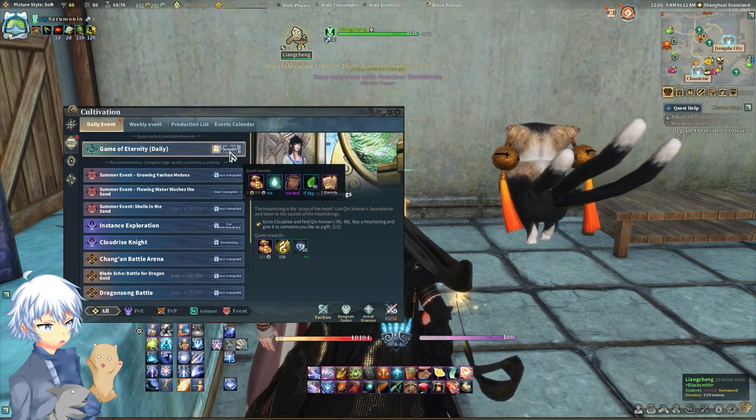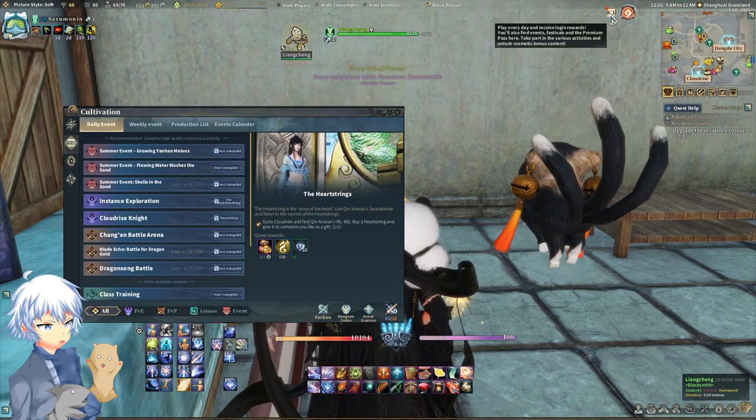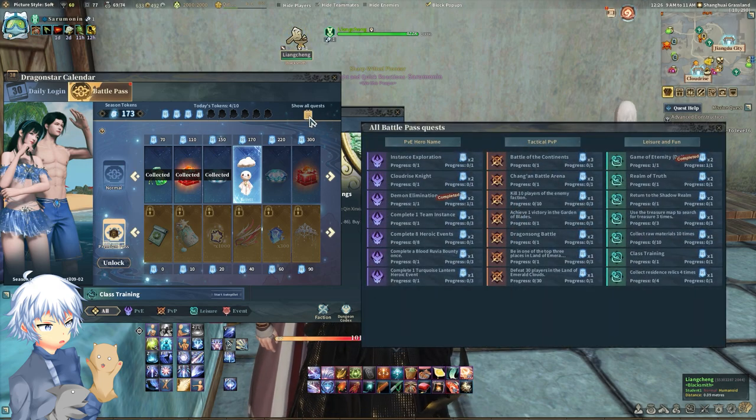Remember to always go to your cultivation and collect the reward. Once you do so, for your battle pass, you'll also be rewarded with the tokens it rewards. So I'll get 2 Season 1 tokens for the Demon Elimination and I'll also get some for the card game.